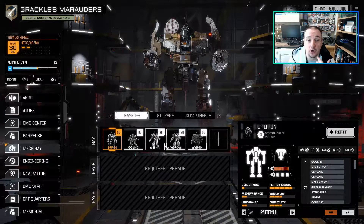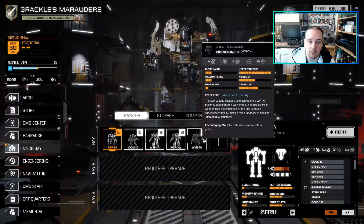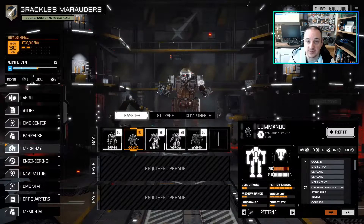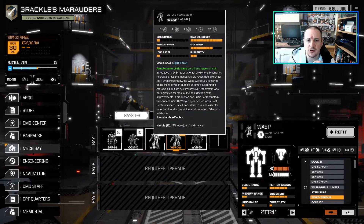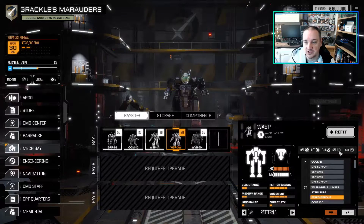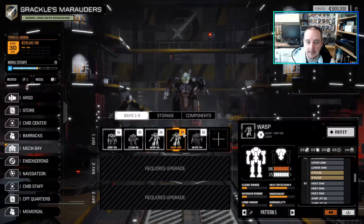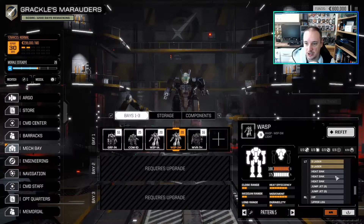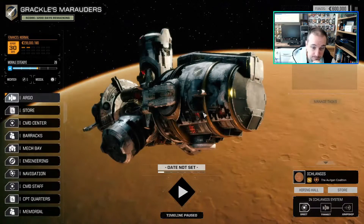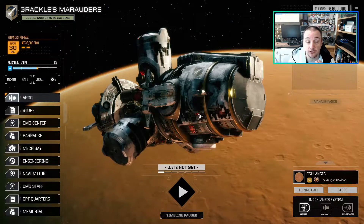Looking at the starting mechs for this one, we've got a Griffin, a Commando, a couple of Wasps, and a Wolverine. This is actually a really good starting role because we have two really good medium mechs - the Griffin and the Wolverine especially. These are fairly solid and will see you quite a long ways into the game. The Commando is a nice fast little scout mech. This Wasp in particular has six support slots, so it's a good little backstabber - get behind enemy mechs and unleash small lasers, machine guns and all that.